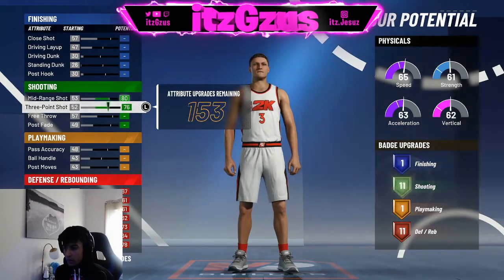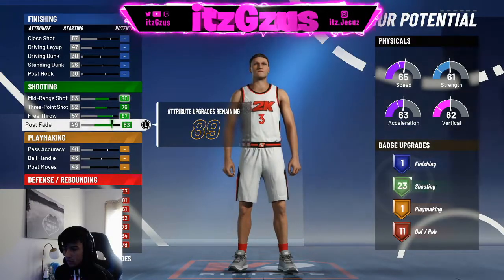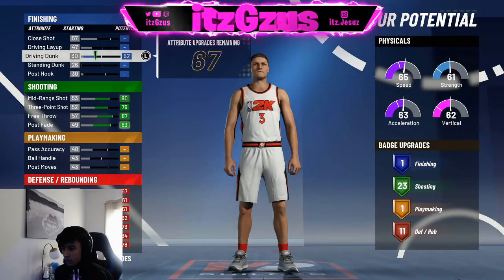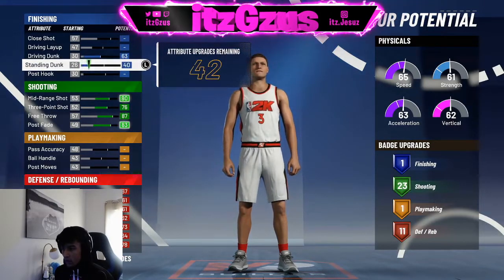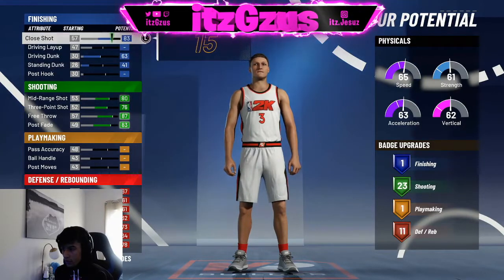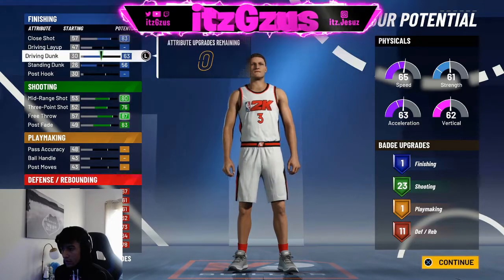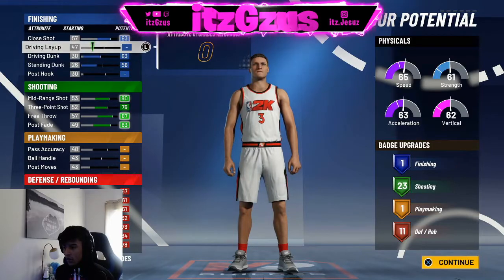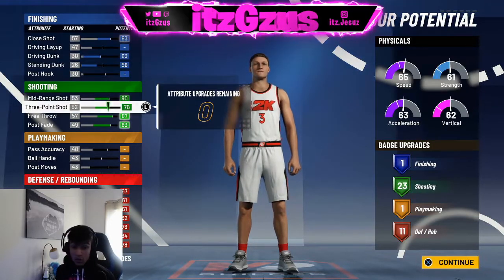Max out your shooting. Now I'm gonna change it out. 23 driving dunk — maxing it out — standing dunk, and I got back to my close shot. That's it right there — Demon Time Lord. This is the build right here, bad shooting center build right here boys.